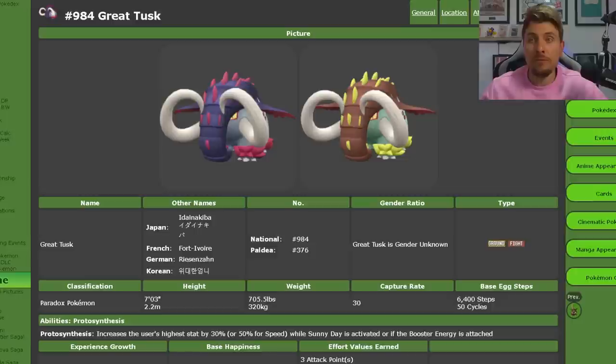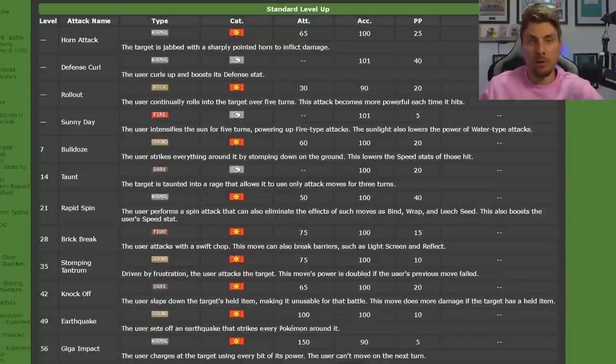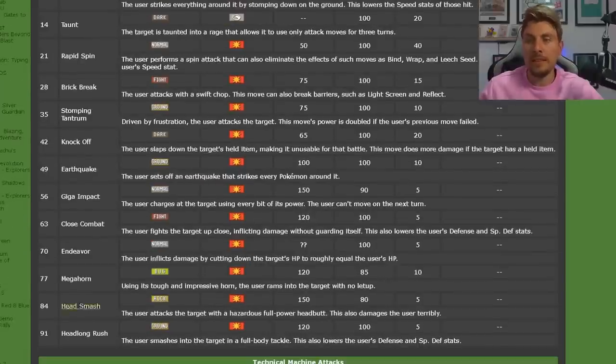Great Tusk is a Ground and Fighting type Paradox Pokémon, so it will have that signature Protosynthesis ability. It is going to come in a bunch of different Tera types, so the Tera typing will be random, but its base attacks are always going to be the same. Primarily you're going to see a lot of Ground type attacks and Fighting type attacks. It does get access to some coverage moves in Knock Off. You may also see Head Smash, which is rock coverage that could cover things with a Flying type.